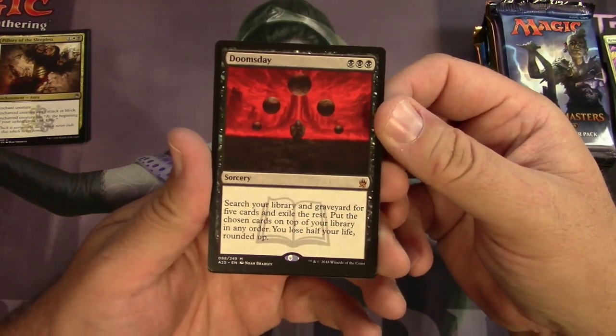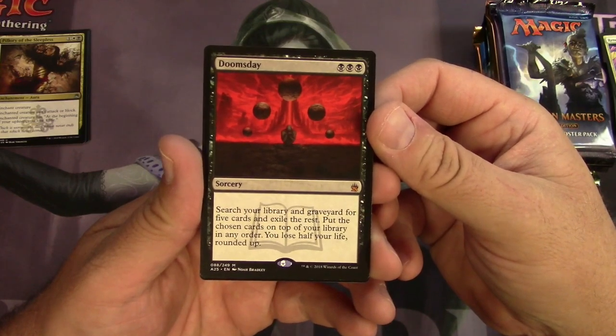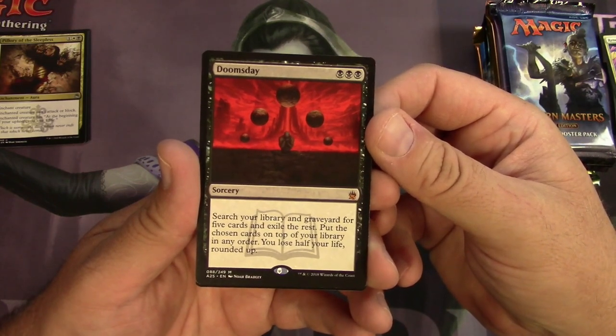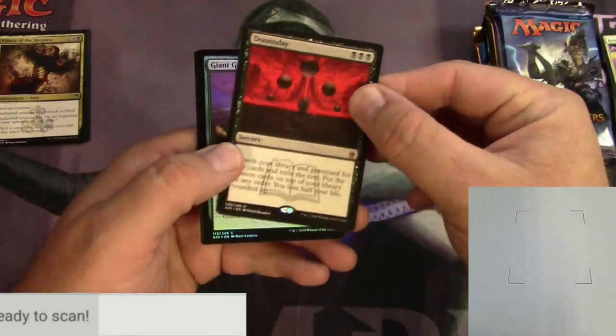Doomsday — for three black it's a sorcery. Search your library and graveyard for five cards and exile the rest; put the chosen cards on top of your library in any order; you lose half your life rounded up. Punishing, but I'll bet you could do some stuff with that.